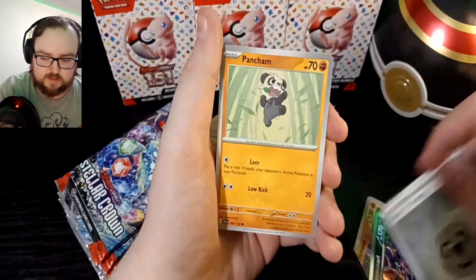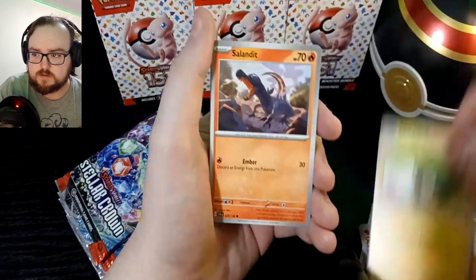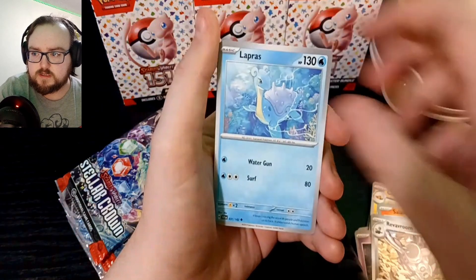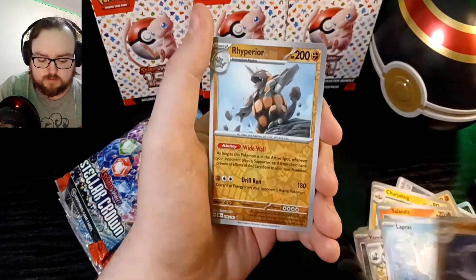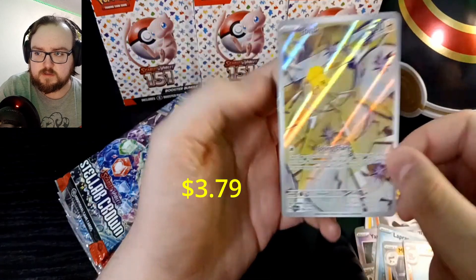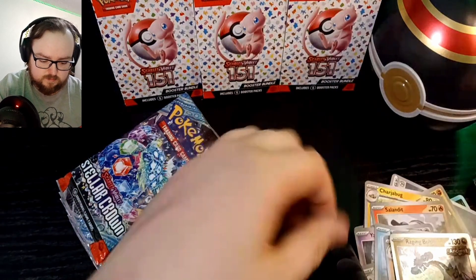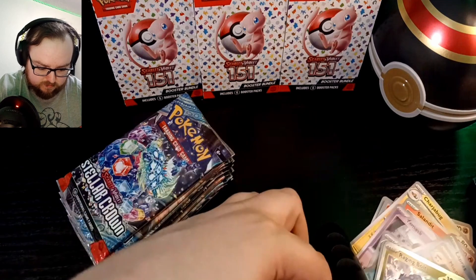We've got a basic energy, Pan Cham, Charjabug, Charjabug, Salandit, Salandit, Ymask, Repavroom, Lapras, Min Shao or Mind Shao, reverse Rhyperior, Full Art Illustration rare Joltik — very nice — and a holo Raging Bolt. Pretty good there. I do have the Joltik already but I'll take another one.